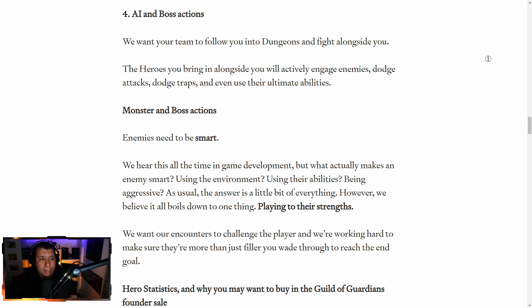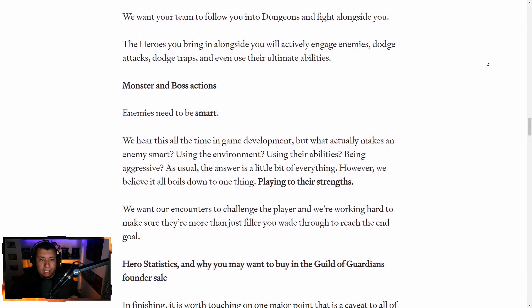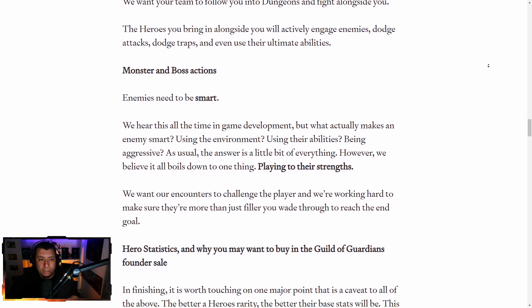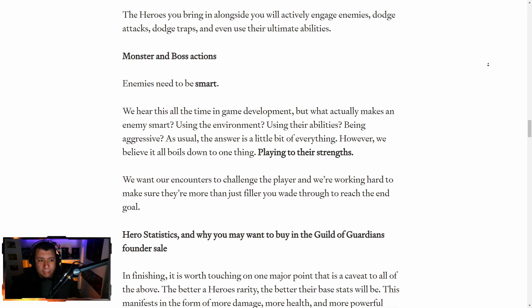And AI and boss actions — we want your team to follow you into dungeons and fight alongside you. The heroes you bring alongside will actively engage enemies, dodge attacks, dodge traps, and even use their ultimates. So you get to control one hero and then the other three heroes have AI and they will actively fight. I was thinking this was going to be like Genshin Impact where you swap between heroes, but I guess the other ones will be controlled by AI. Interesting.